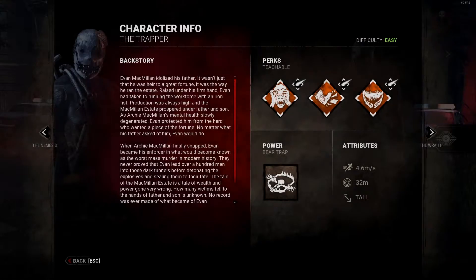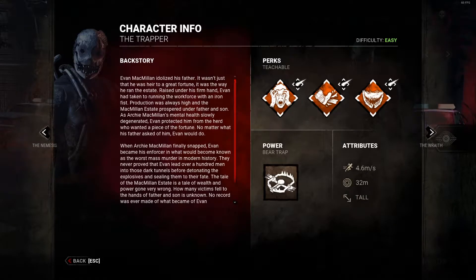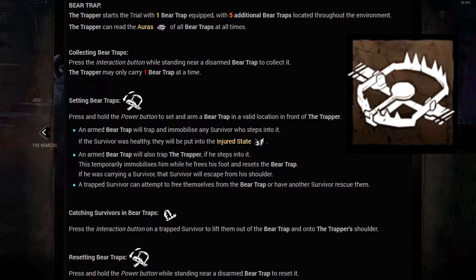Let's talk about the Trapper's power. When the Trapper spawns, they have a bear trap in their hand that they can place anywhere on the map by traveling to that destination and placing it. There are also additional bear traps located around the map that the Trapper can pick up and place in a similar manner. By default, Trapper can only carry one trap at a time, and the time to set a trap is about 2.5 seconds.